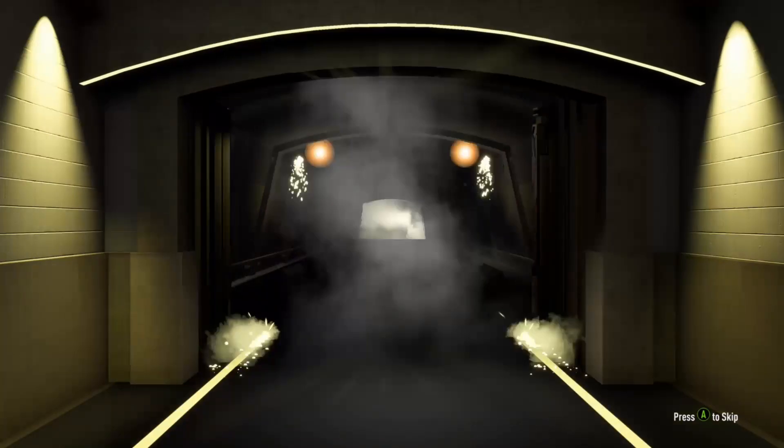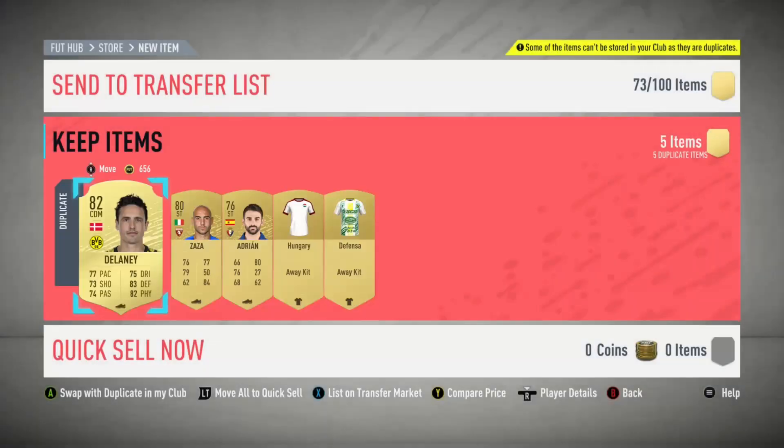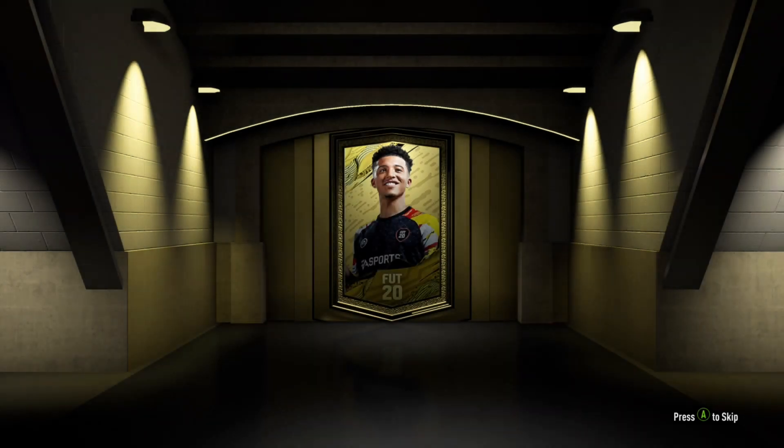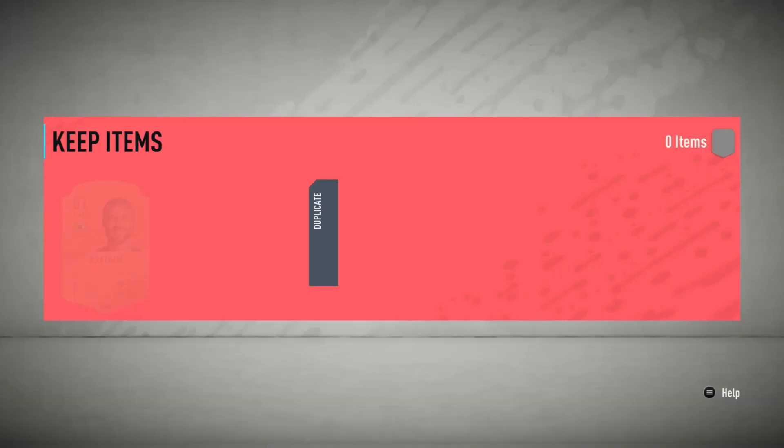It's not bad for 83 rating, but the problem is with these players you've got to be able to fit them in, and it's not easy unless you're going to use more of these players or icons. Tevez would obviously link with Maradona who isn't cheap, Zanetti depending on what formation you play. Nice cards but getting them into your team is a pain.